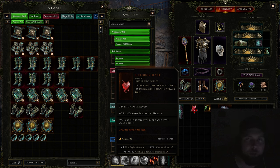Second, we have Bleeding Heart. Bleeding Heart allows you to leech a huge portion of any damage that you do. It only requires level four, which means you can get it very early on, almost as soon as you start a new character. It's a very popular item to use, especially for leveling.